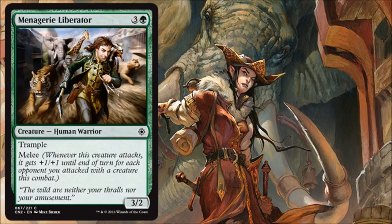Menagerie Liberator is a 3/2 Trampler with melee. It's probably not great in the Gruul deck with a lot of big creatures, but it shines in the Selesnya deck where you're playing a lot of small creatures. You do pay 4, but it attacks in as a 4/3 Trampler. Pretty decent value.